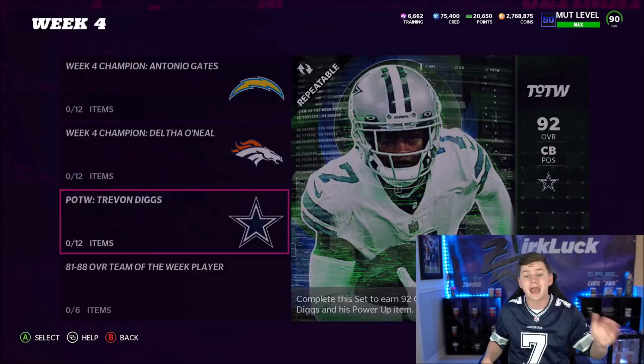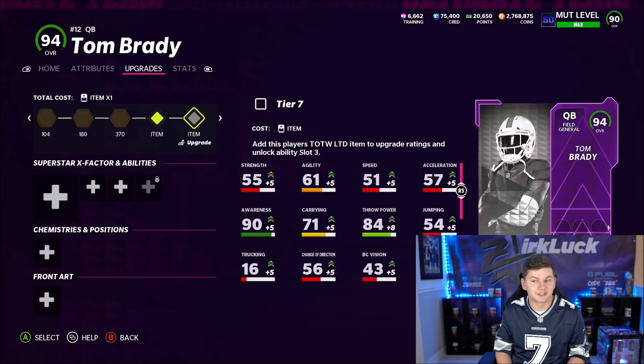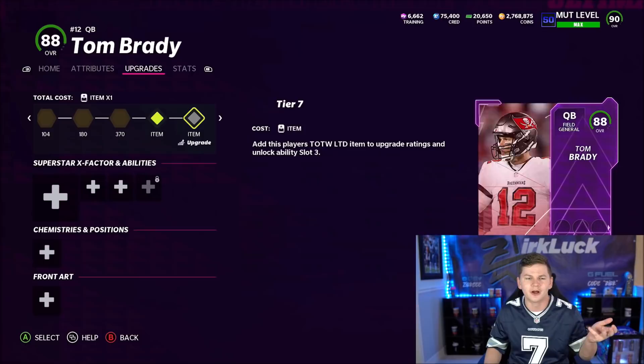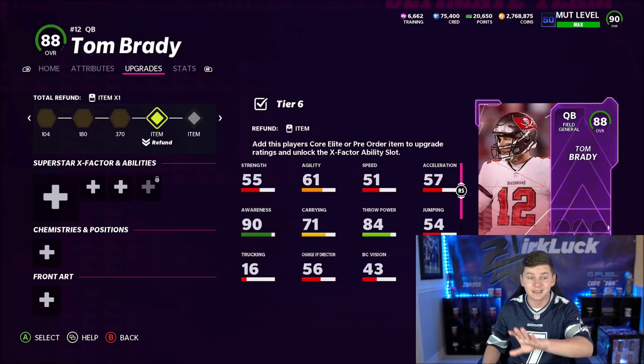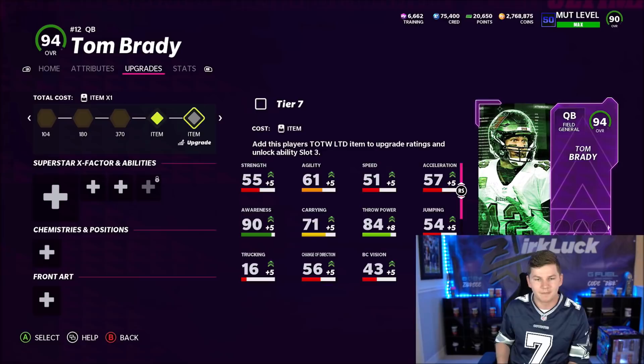Here is the thing — you guys can see this 88 overall Tom Brady has 90 Awareness. However, it needs to be 90 overall to go ahead and get Hara Master. The way they set it on stream, they pretty much wanted to help people who pulled the limited, and just take away the training slots so that way you could get Hara Master on this LTD Brady and not have to spend 6,000 training to upgrade him. But instantly I realized — by them doing this, it actually just hurt people a lot more. Because you didn't even need to get the LTD Brady to get Hara Master. If you just had 90 Awareness and he was up to a 90 overall with the training slots, you could get a cheap Hara Master quarterback — and EA didn't want that. So they took out the training slots, and you have to get the LTD to actually get Hara Master.